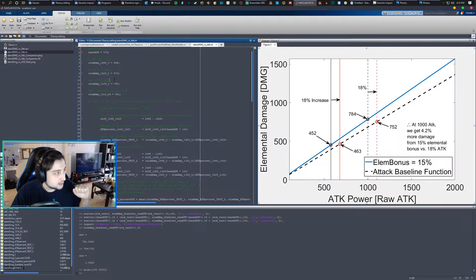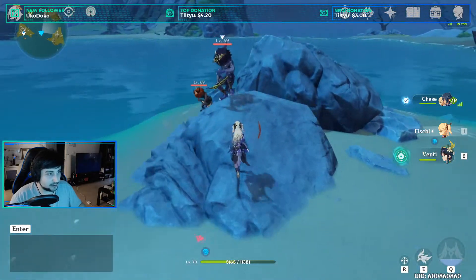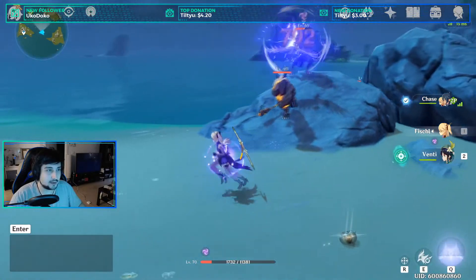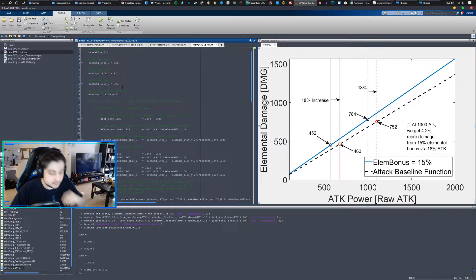Then I did another test at 1163 and got 792 damage — adding just 19 attack. Now we're going to test for something crazy like 200 attack. I selected three points, and the reason I wanted to do this is I needed to confirm that elemental damage — like Oz's elemental damage — scales linearly with attack. Because if I could do that, then I could just make a function that'll be valid across all attack powers, which you'll see here shortly.